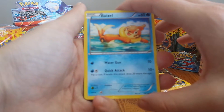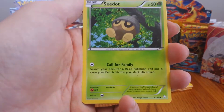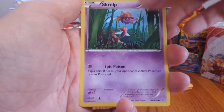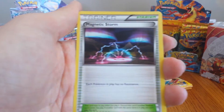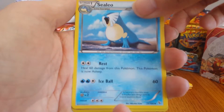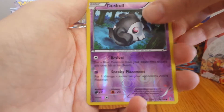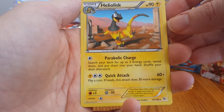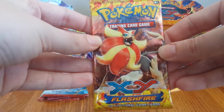So we have a Buizel, Spritzy, Seedot, Screlp, Shinx, Torkoal, Magnetic Storm, Sealeo. Reverse Hollow is a Common Duskhole. And our Rare is a Heliolisk. Next pack.